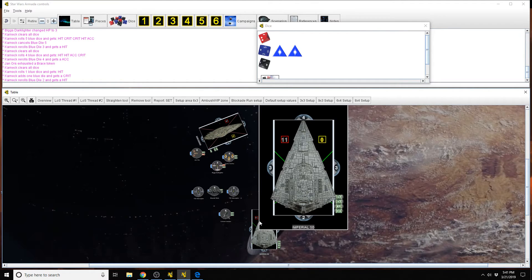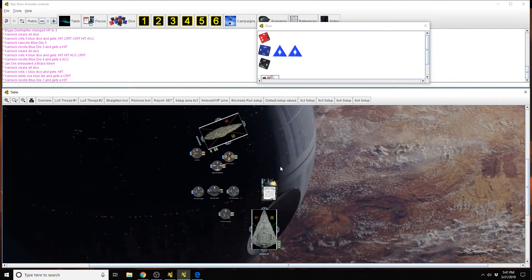It's great in the example I showed where I stripped that brace off that MC-80 essentially right off the bat, but you can't always expect or rely on that. A lot of people will bring an ISD with the Avenger title so you can flip multiple tokens, and then Avenger — when it shoots — defenders can't use exhausted defense tokens for that one attack that Avenger gets triggered on. So they're useful in that regard, but typically with Sloane you have to bring a lot of squadrons to fully maximize her ability.